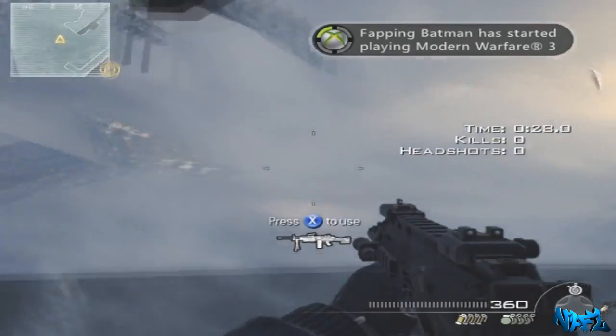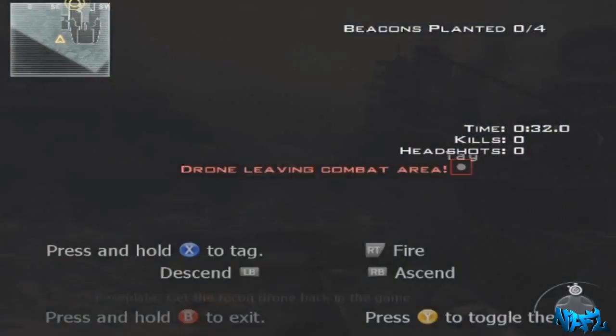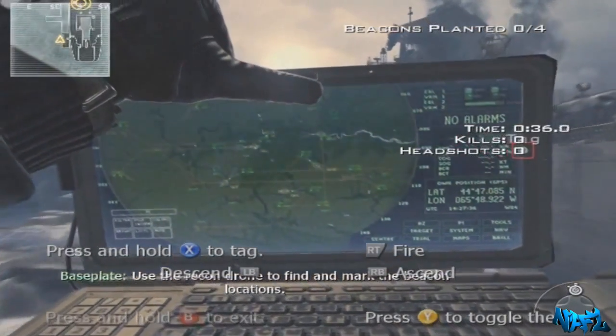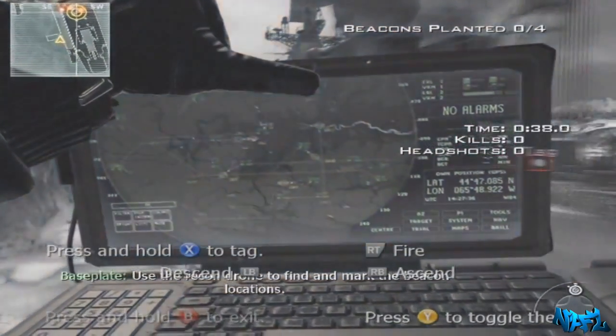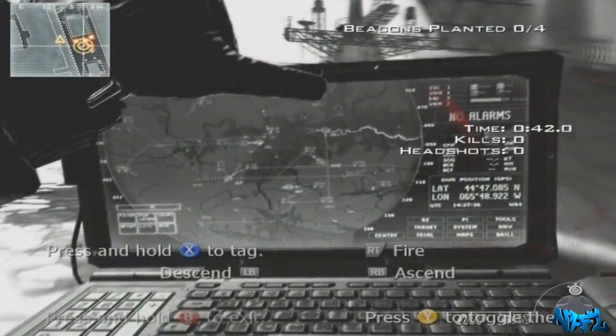You want to pick up the turret — use the turret — and as soon as you use it, you want to pull out your recon drone. What will happen is it will put you up in the air slightly, and as you can see, you fly through the air.